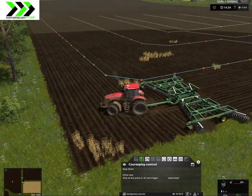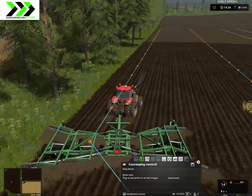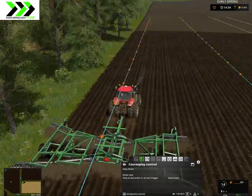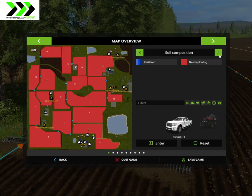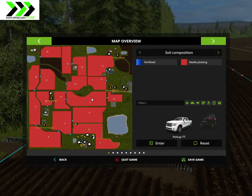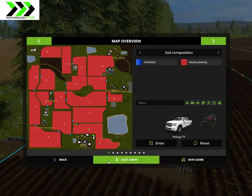So basically it's tilling. If we look at the map it needs plowing, so that's what we're doing. We're going to plow this field, and when that's done we're going to plow that one too.